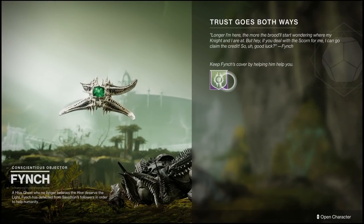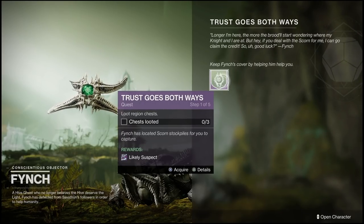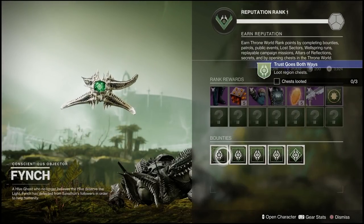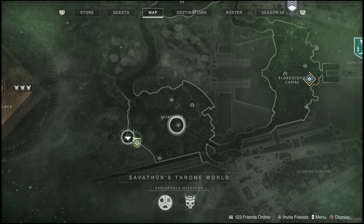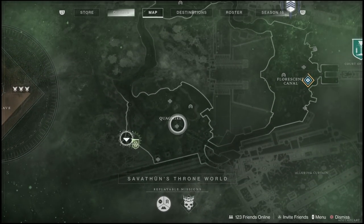What is going on everyone, Guiding Light here back with another quick Destiny 2 video. In this one I'll be showing you guys how you can complete the first step to the 'Trust Goes Both Ways' quest. For this, what you will need to do is loot three region chests, and you're going to get a pretty nice weapon out of it once you complete all five steps. We're going to start off here in Quagmire, which is in Savathun's Throne World — a new location that came out with the brand new Witch Queen DLC.